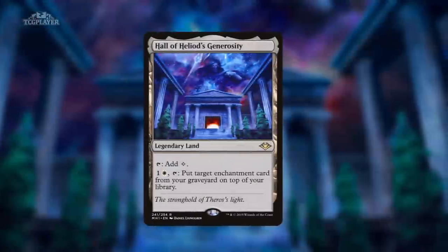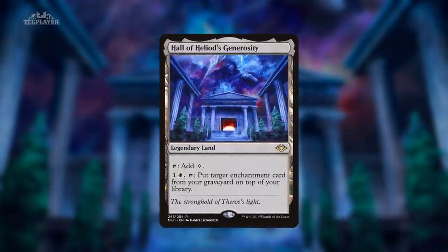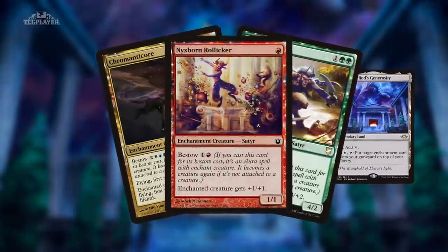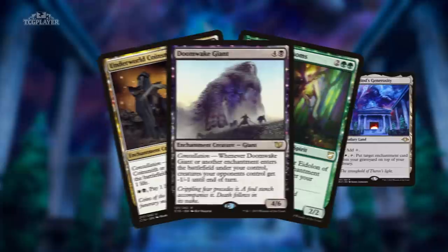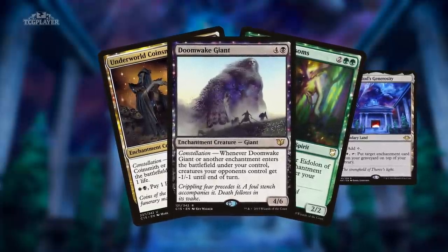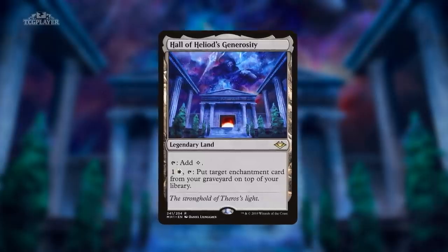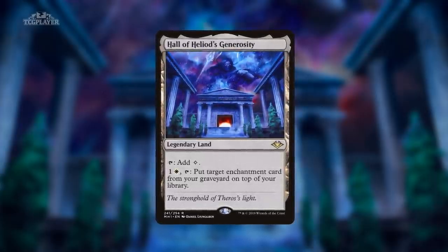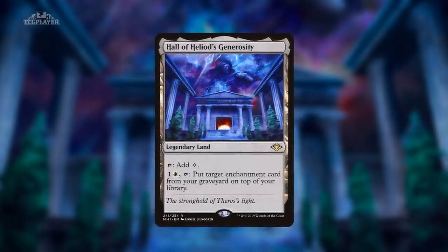Number 6: Hall of Heliod's Generosity from Modern Horizons. Theros is best described as a world where enchantments matter, with our initial visit giving us bestowed creatures that can be cast as auras, indestructible enchantment gods and their matching weapons, and the constellation mechanic that rewarded you for every enchantment you played. It seems very likely that Theros Beyond Death will continue this theme, and just as Undead Augur was possibly a Modern Horizons plant for future zombie decks, Hall of Heliod's Generosity might be waiting in plain sight for Modern's next enchantment-slinging deck.